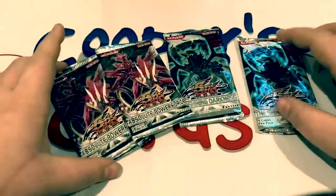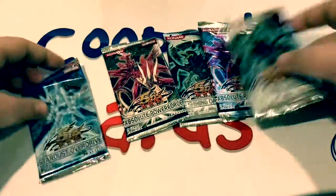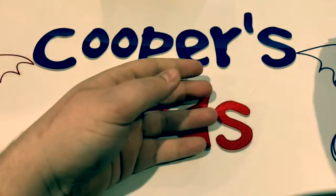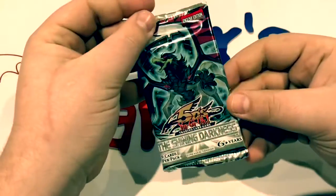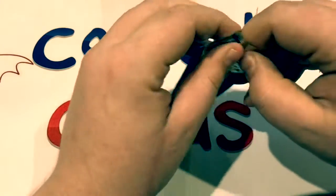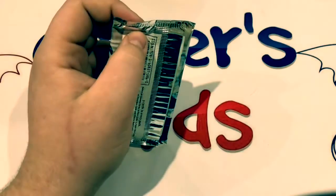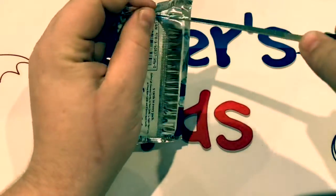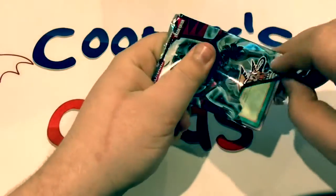Let's mix up the pack order here. We'll go Shining Darkness, Absolute Power Force, Stardust Overdrive in the middle, and then round it out. We'll start off with Shining Darkness and see if we can pull that Ghost Rare Blackwing in the Blackwing box. Going straight for the knife opener — we already know these packs do not like me.